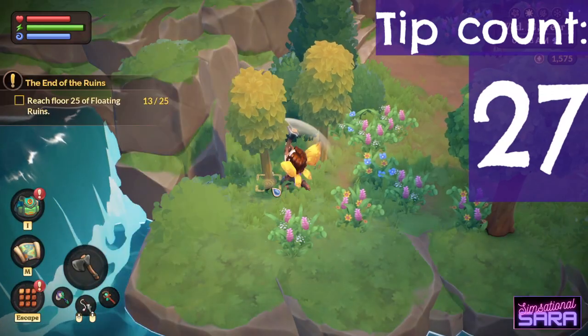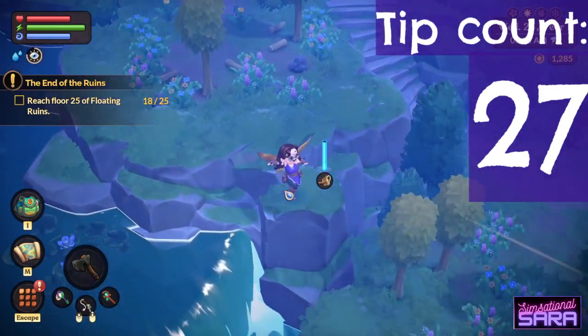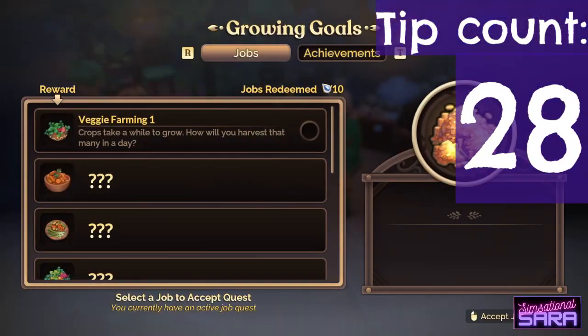You don't need to leave the stump for trees to grow back. However, trees on your farm won't grow back once you've cut them down. You can only have one job quest active at a time.